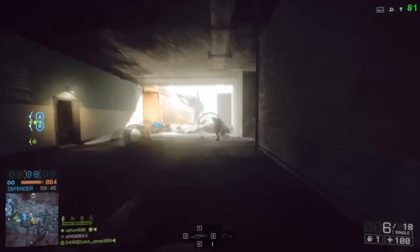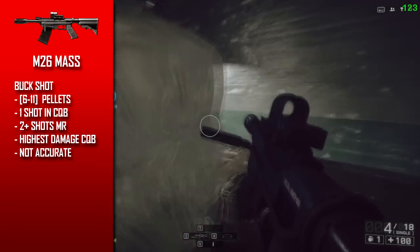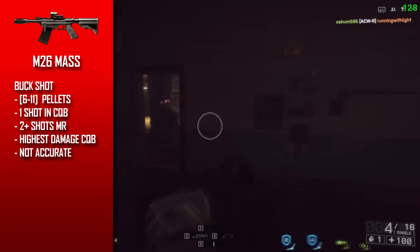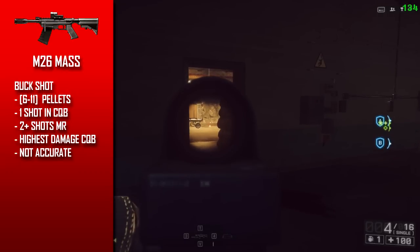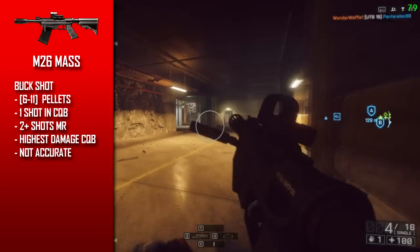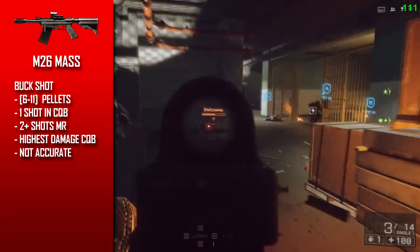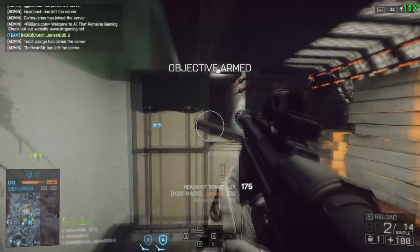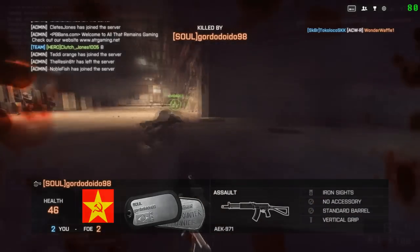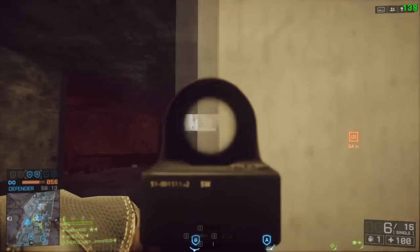Now let's talk about the buckshot. Since I wasn't able to find the stats on Symthic, I tested it out myself — though this may be inaccurate, so I'll update when I get the real results. This gun shoots 6 to 11 pellets with buckshot, which is quite a lot, especially for an underbarrel attachment. One shot in close-quarter gunfights. But if you want to engage at mid range, the spread is not accurate. So I suggest using buckshot if you plan to use this attachment for close range only.